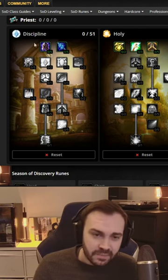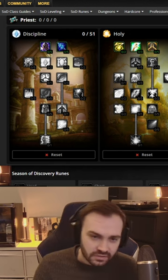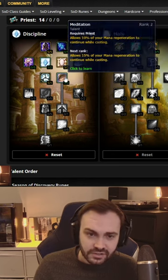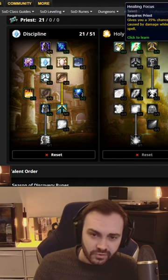This is the Disc PvP build for level 40 SoD — one of two builds. First, we go five out of five Unbreakable Will, three in Shield, two in Martinum, one in four, then Inner Focus, Meditation, five in Mental Agility, one in Spirit.